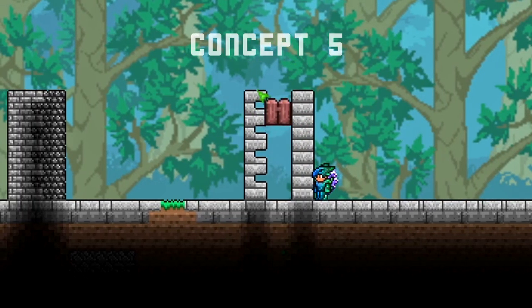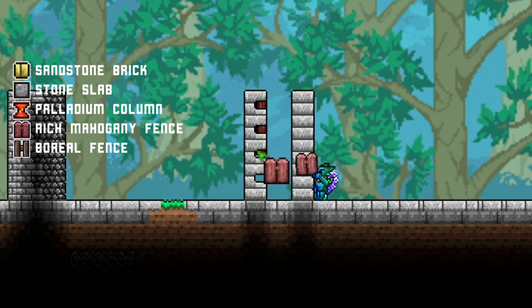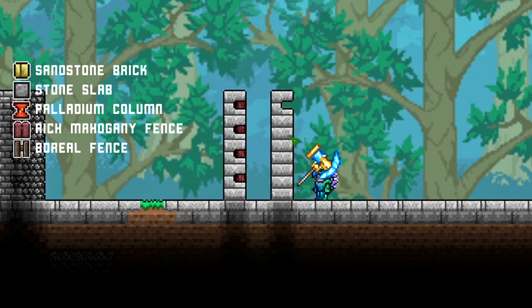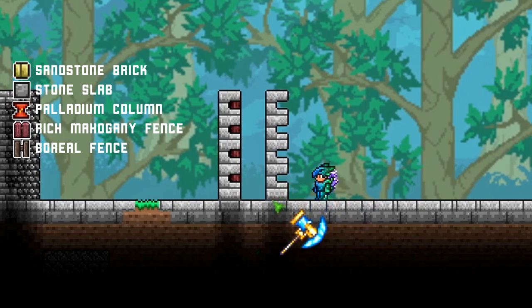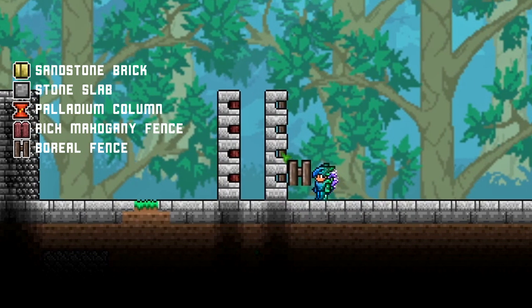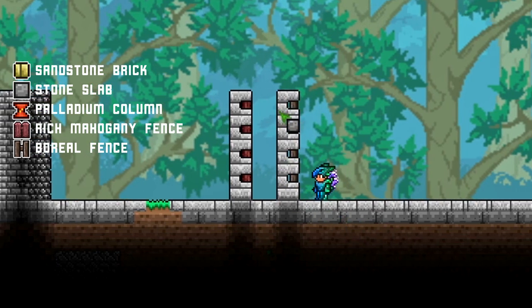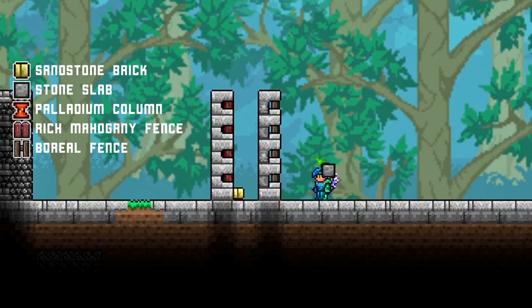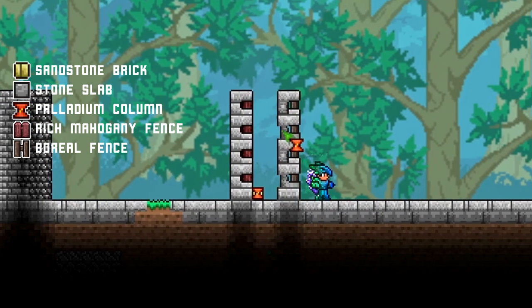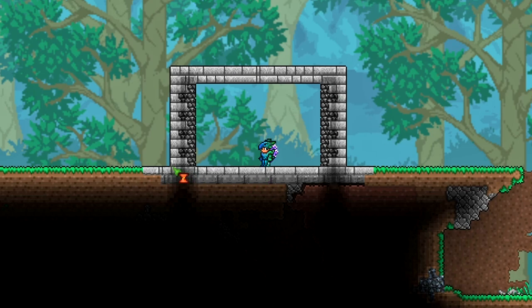The fifth concept uses a mixture of materials — sandstone brick as normal, but down here you can use mahogany fence, which adds a different color and element. Hitting it once with the hammer creates a little space. Boreal fence can also leave a small gap, which looks cool. Mix in stone slab to vary the look further, and palladium column completes it and makes it look a little different — quite cool overall.